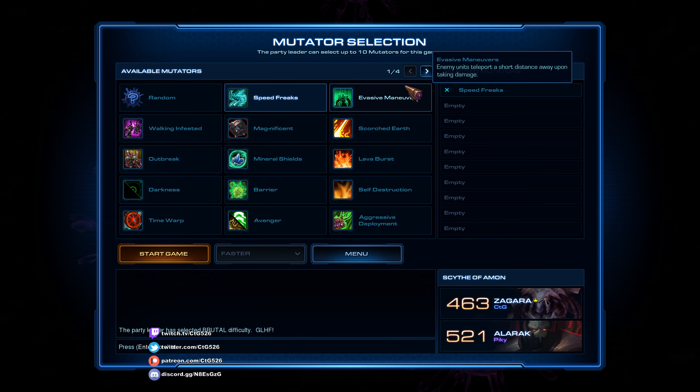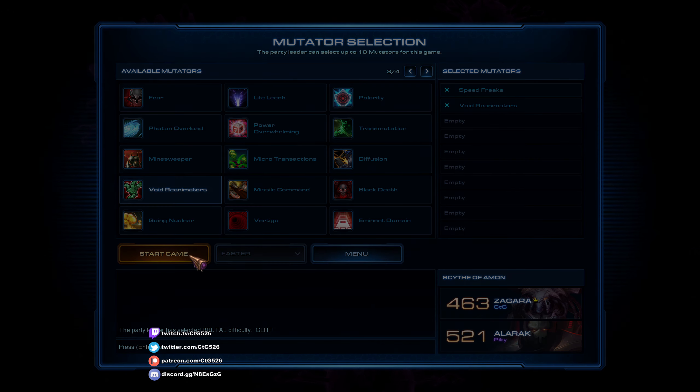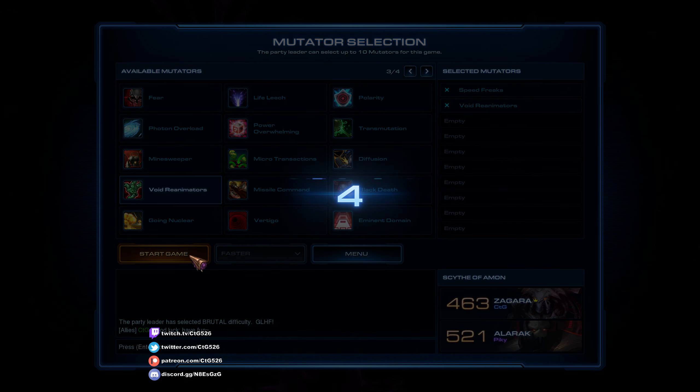We'll have two mutators today. Speed Freaks makes all enemies move really fast, and Void Reanimators will spawn from enemy buildings. They will revive fallen enemies and then send them to attack our base.